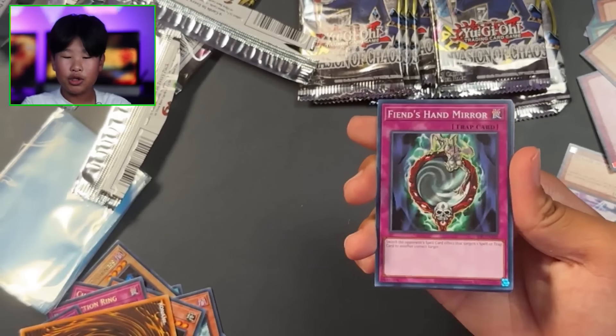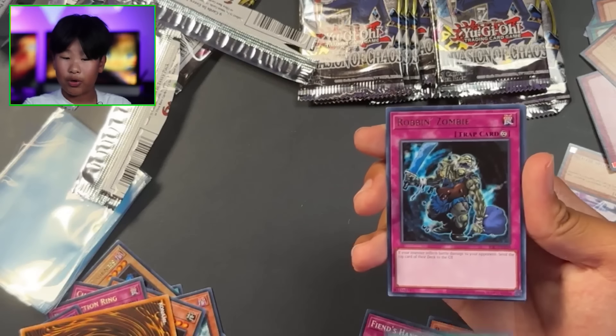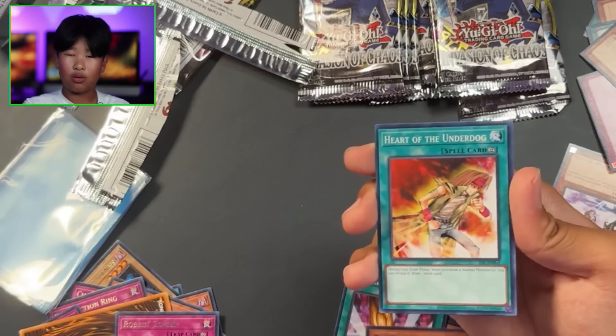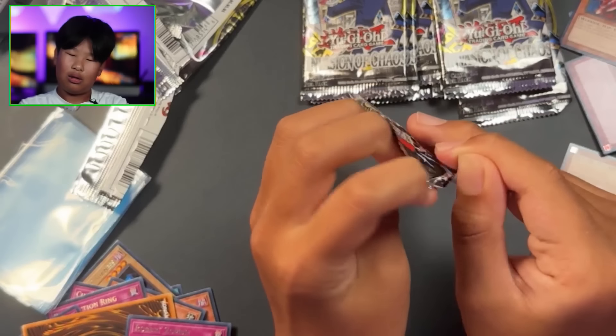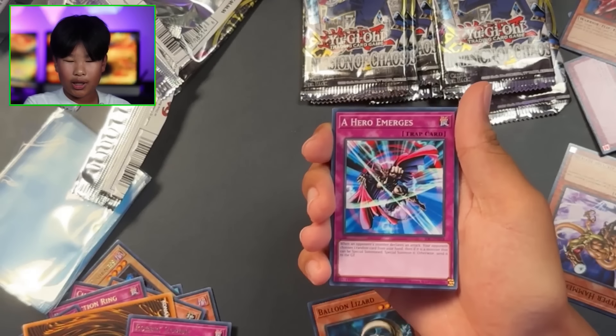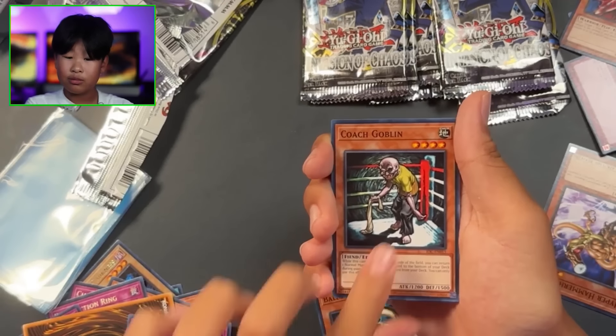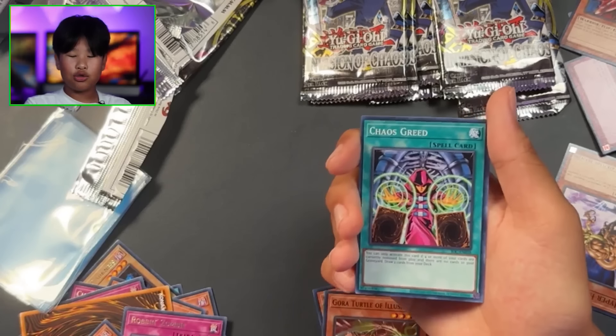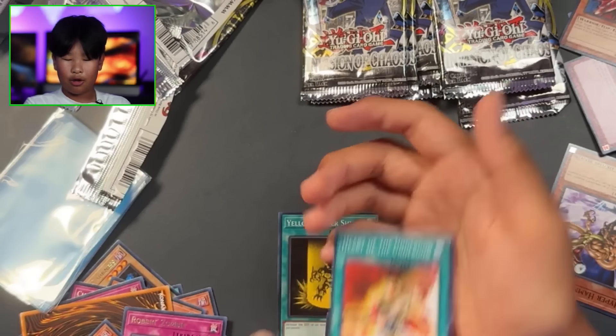Balloon Lizard, Balloon Lizard, Fiend's Hand Mirror, Inferno, Smashing Ground, Robin Zombie - not a fan - Rare there - Kangaroo, Heart of the Underdog, and Crimson Ninja. Balloon Lizard, Gigantes, A Hero Emerges, Coach Goblin, Drulago, Borot of Illusion, Yellow Luster Shield, Chaos Greed, and Heart of the Underdog.